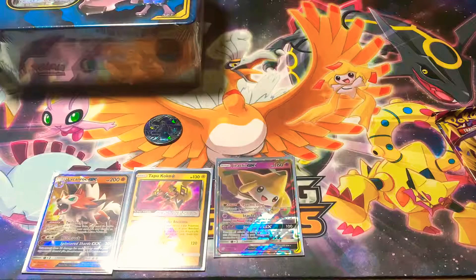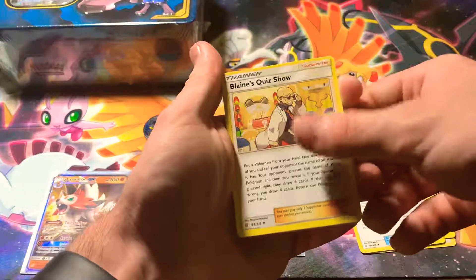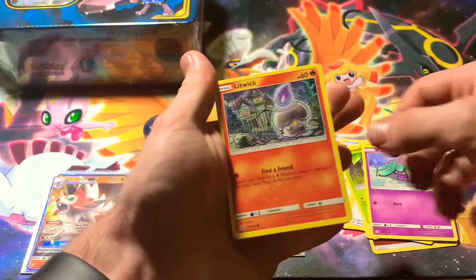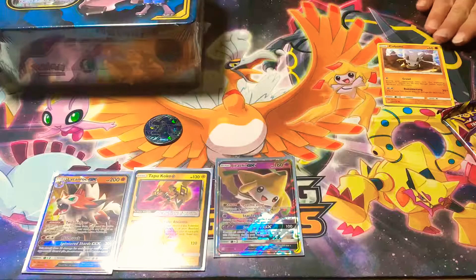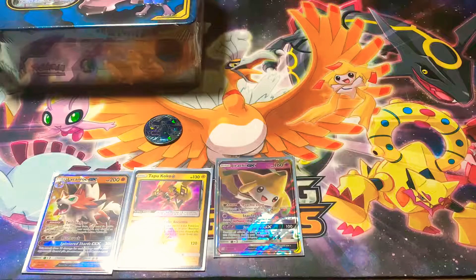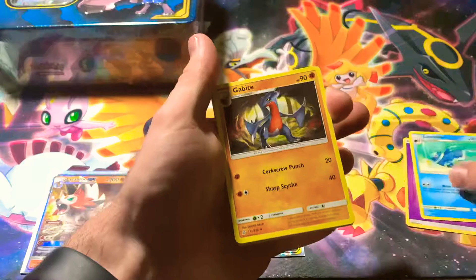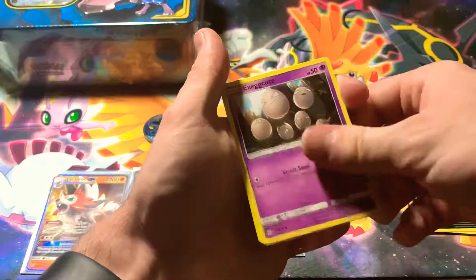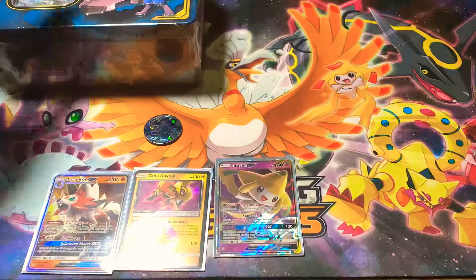Next pack — looking for that Hyper Rare. Fighting Energy, Yanmega, Ear Ringing Bell, Lana's Quiz Show, Fomantis, Sewaddle, Marowak, Litwick — which was also just released in Pokemon Go, really excited to get that — Cubone, Onix Reverse, and Steelix Non-Holo Rare. Final pack of this deck box: Psychic Energy, Lumineon, Gabite, Tauros, Snover, Murkrow, Exeggcute, Alolan Grimer, Hoothoot, Reverse Rare Silvally, and Giratina Holo Rare.